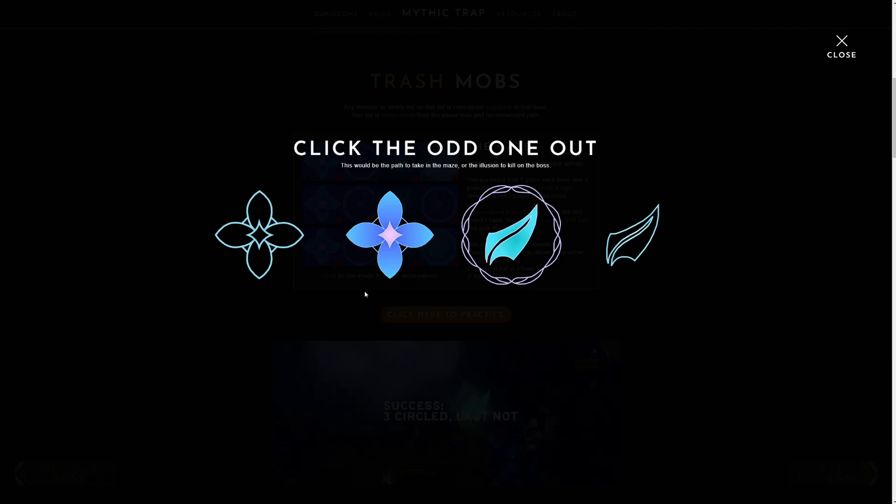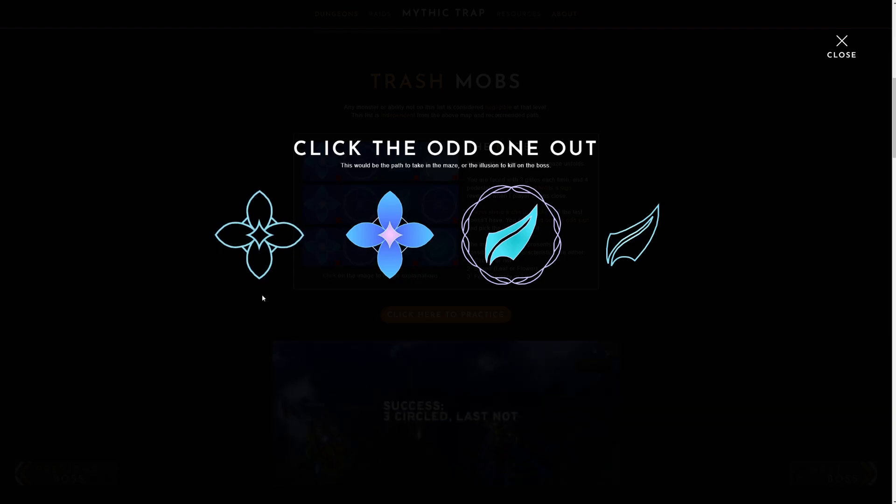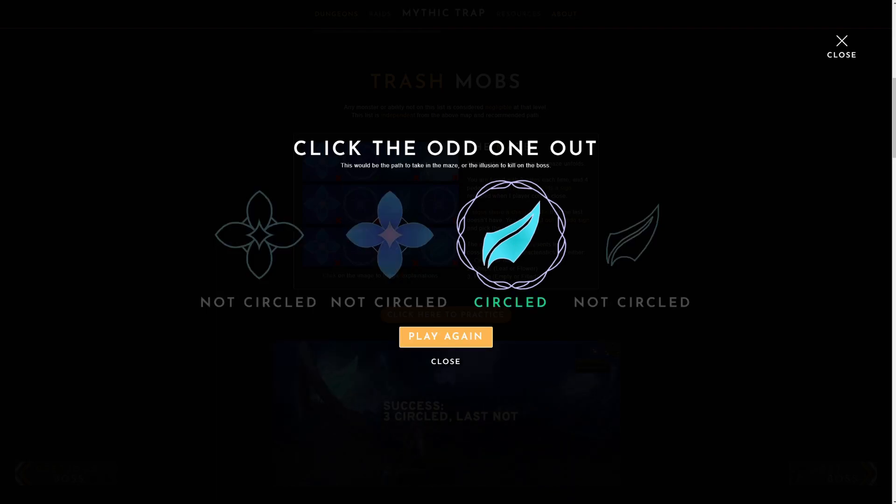We'll use this one as an example. The first two have the same two attributes — they are both flowers and they both have no circle. That means the correct path is not a flower and it has a circle. So this one is the correct path.